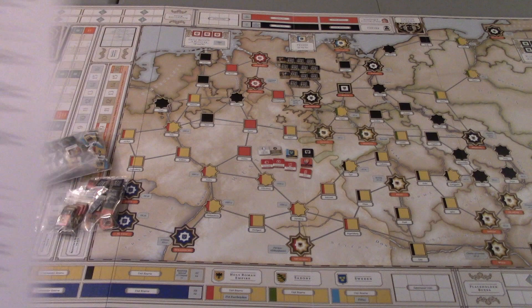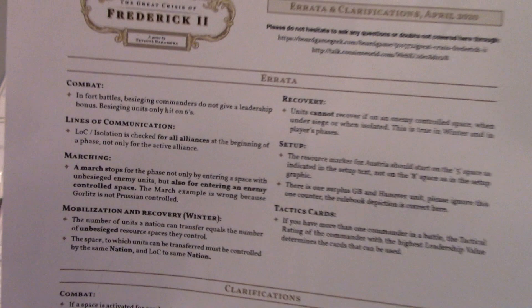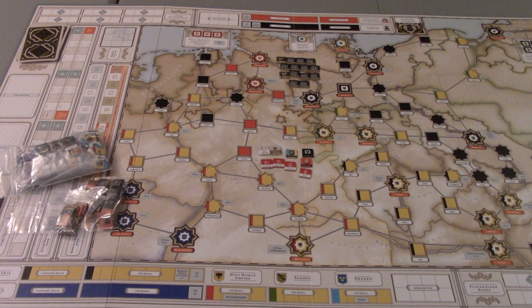The errata and clarifications for the game fit on one sheet of paper. Some people complain about there being errata, but it's really straightforward — just clarifications that help explain things folks had questions on. In playing the game, the errata fits in with common-sense interpretations I would have made anyway, so nothing too crazy or bad. The rules themselves are pretty easy to follow overall.